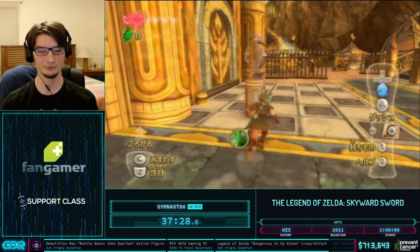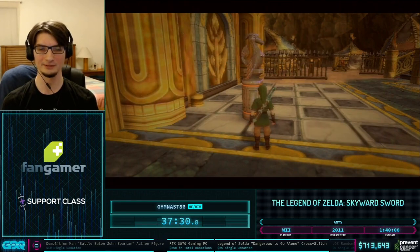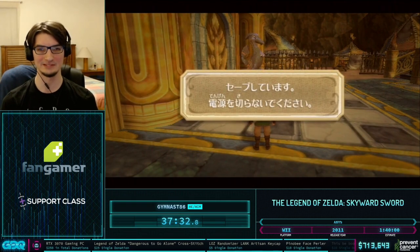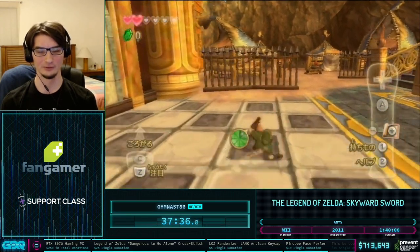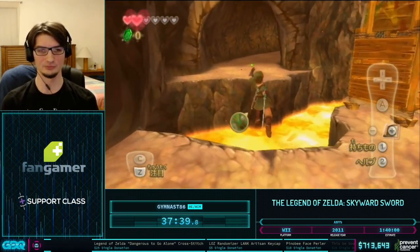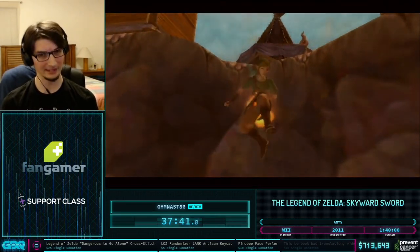The amazing Zelda runner who just blew himself up with a bomb — that was intentional, of course. We climbed up all of Eldin Volcano and made it to the entrance of the Earth Temple, where we're going to save and do more Back in Time.